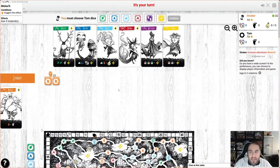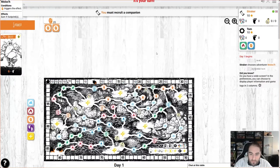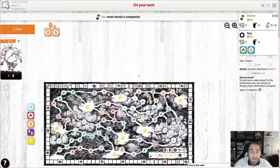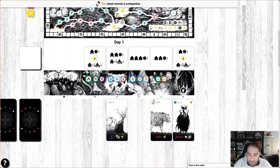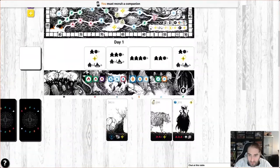We're going to go with this rock dude Moloch — I've used him a few times before and he's nice and easy, should be good to show how the game works. A little bit of automa setup and away we go. So we're going to draft one of these three companions and grab the dice associated with those companions, then roll them.